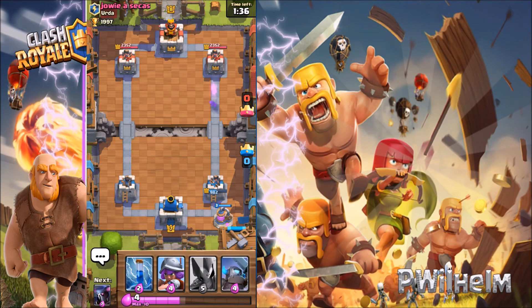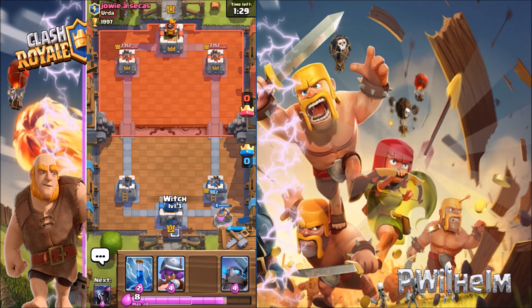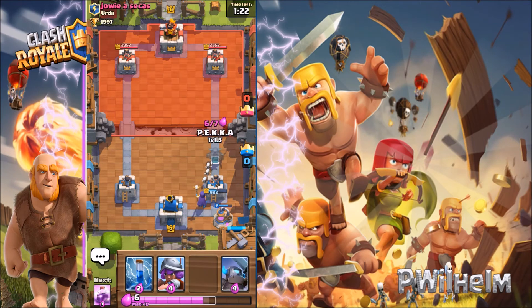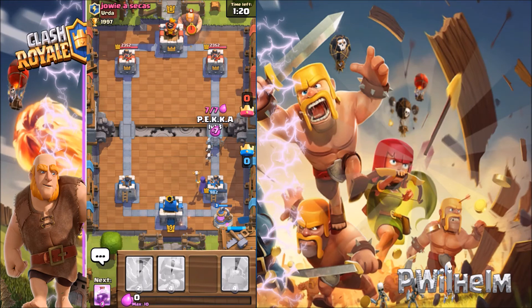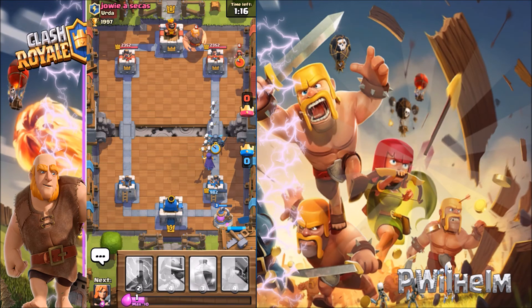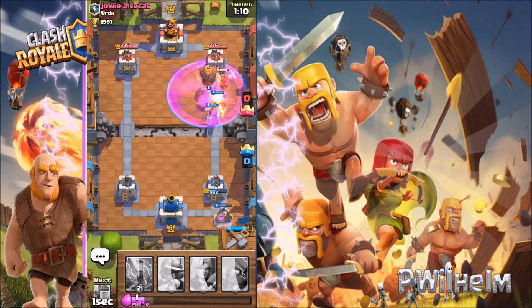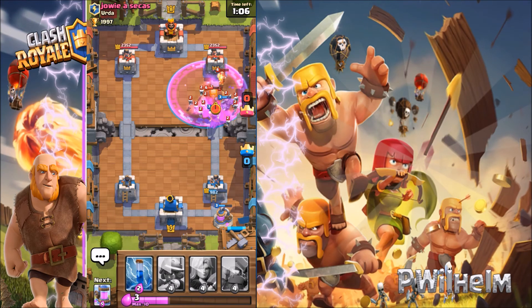I'm gonna get my full combo again — I should put down my witch and then my Pekka. I'll save the zap. Got a ray spell up, let's see what happens. I put down my ray spell. By the way, he's level eight and I'm just level seven — not a big difference but he has higher cards than me.